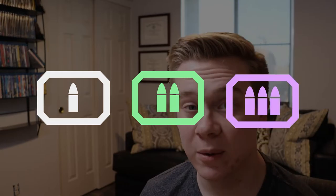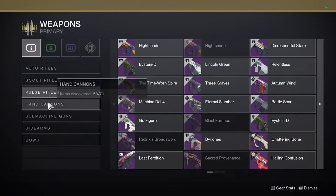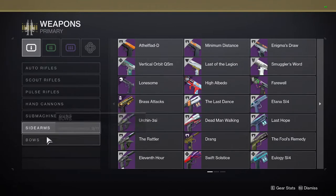Weapons in Destiny are split into three separate categories: primary, special, and power. Primary weapons include auto rifles, scout rifles, pulse rifles, hand cannons, submachine guns, side arms, and bows.